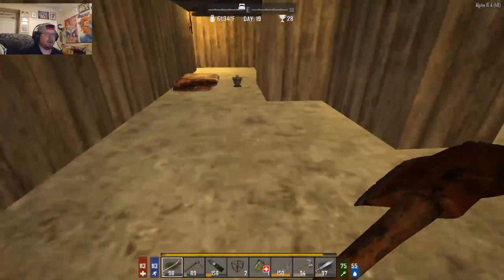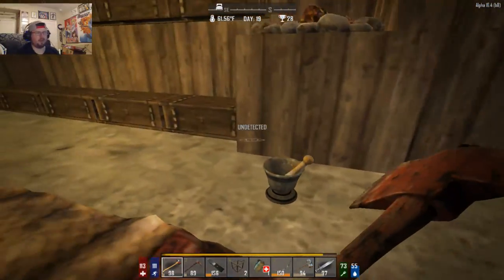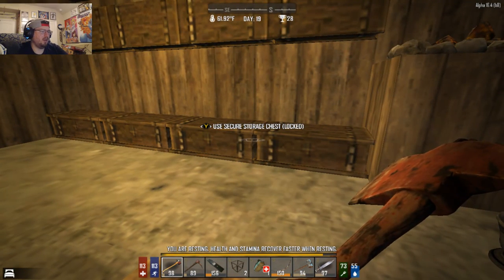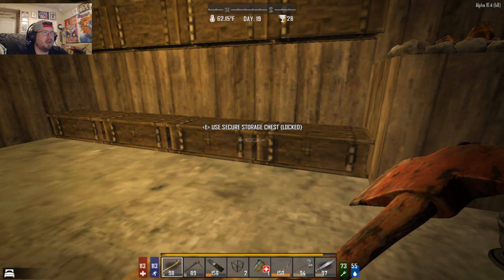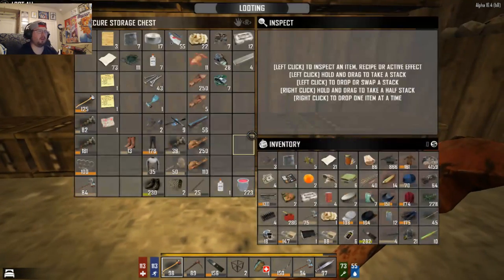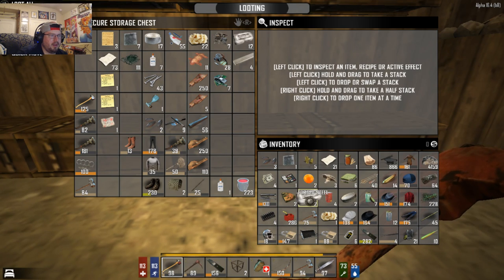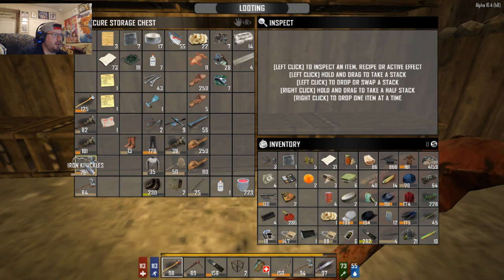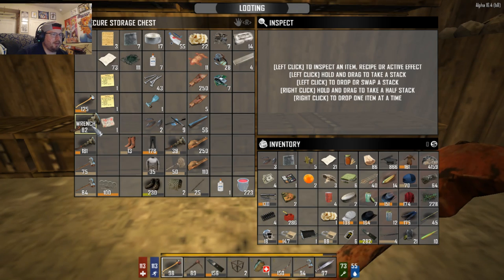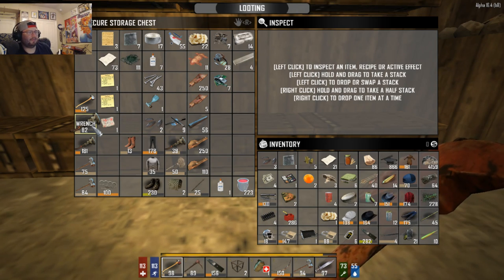Home sweet home. Let me see how we're doing for time. I'd say we have time for one more place to loot, so let's quickly put away stuff and keep going. We got 14 steel already — nice. Maybe I should carry a wrench this time. Yeah, we'll go ahead and do that.